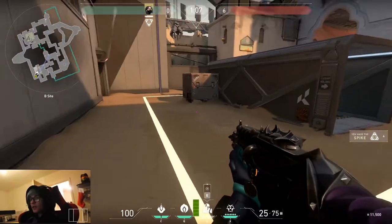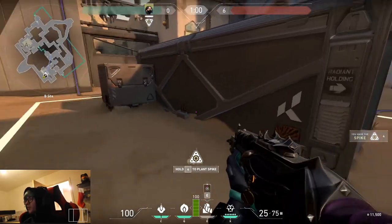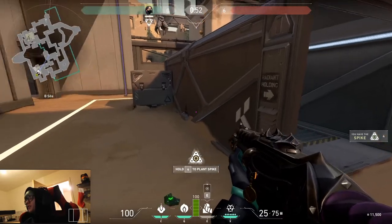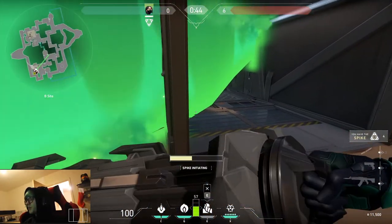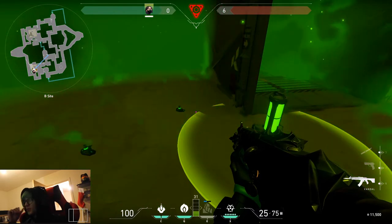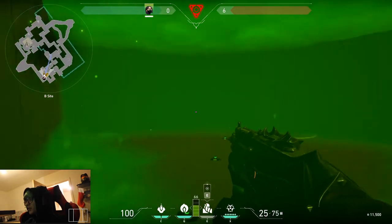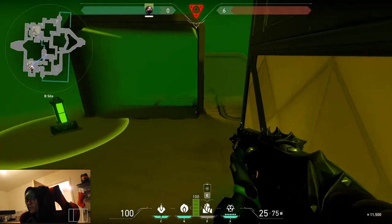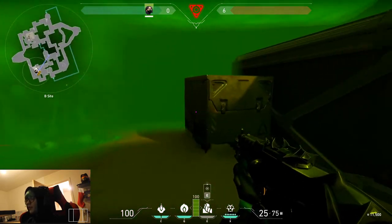At the B site, here's another place to use your ultimate. Say you've had a wall, pushed in, got the bomb planted, and now you channel your ultimate and put the toxic screen down. Same principle as before — sit in a corner away from the bomb. People come and peek you, and you shoot them as soon as they get close. You'll see them first because they glow red. This particular corner isn't the best; it's better to sit further back in this corner away from the bomb itself.